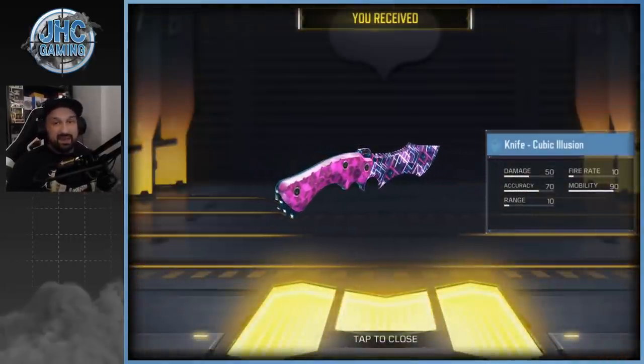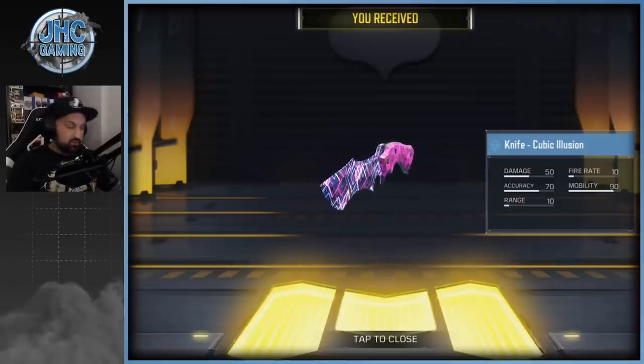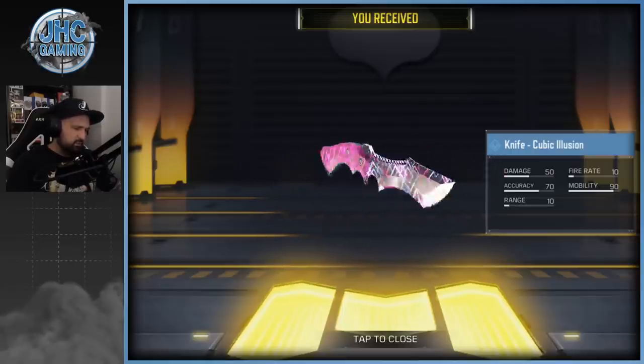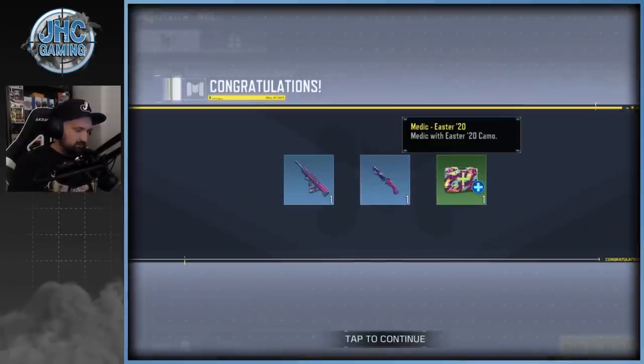It's pretty tough — well, not that it's hard, but it's time consuming. If you guys play battle royale you're not getting many eggs. And this is the beautiful knife Cubic Illusion. There are a lot of cool Cubic Illusion skins — I got the ASM10, I got the Type 25 now, and a few more. I got the sniper also. I love these — good to have the knife.